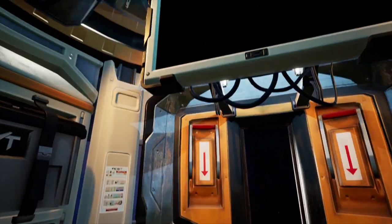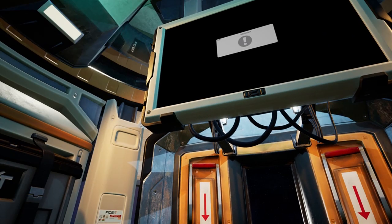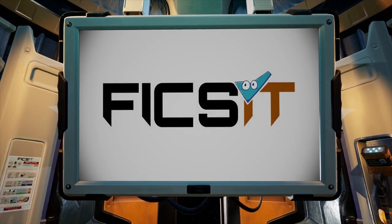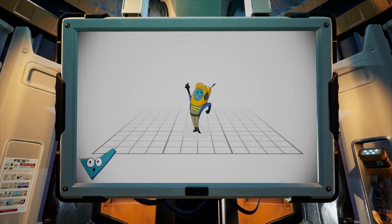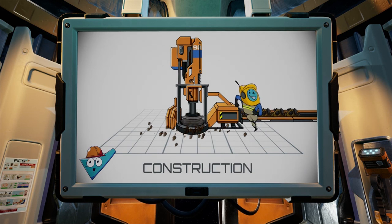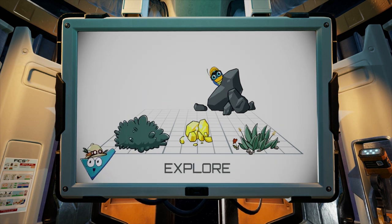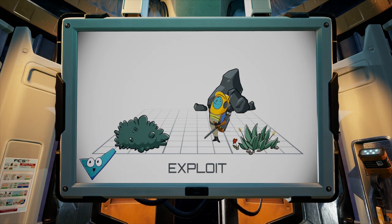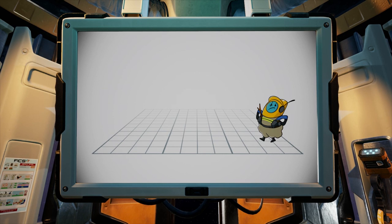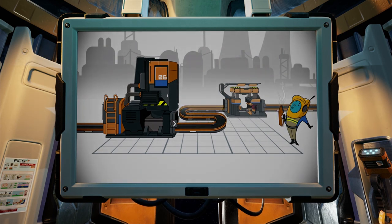Alright, we start off in some sort of pod. Attention pioneer — the following instructional video is a summary of your impending duties as an exoplanetary pioneer for FICSIt Incorporated. FICSIt pioneers have three cyclical assigned pillars of work to ultimately accomplish: project assembly — use provided blueprints to build the necessary buildings; chart the planet and gather resources to provide desired results; and improve your infrastructure.